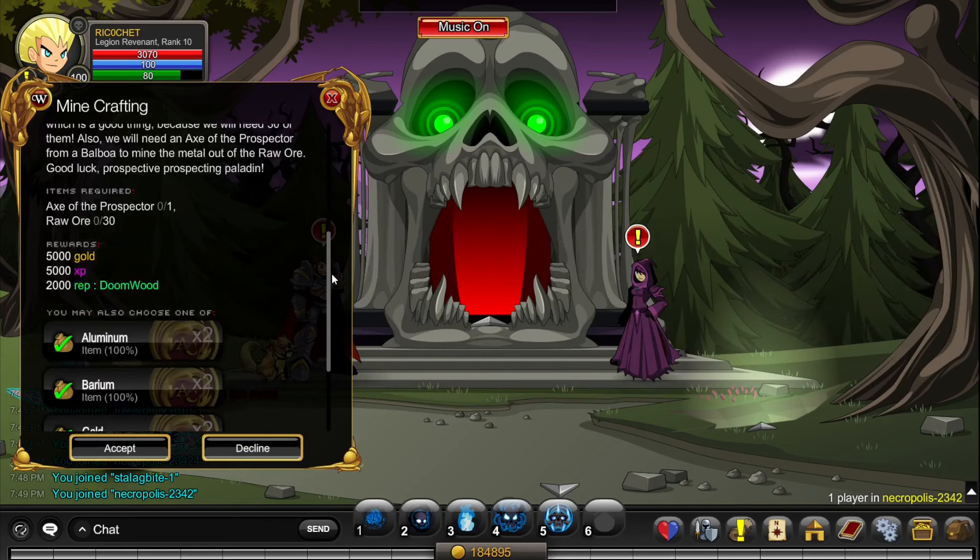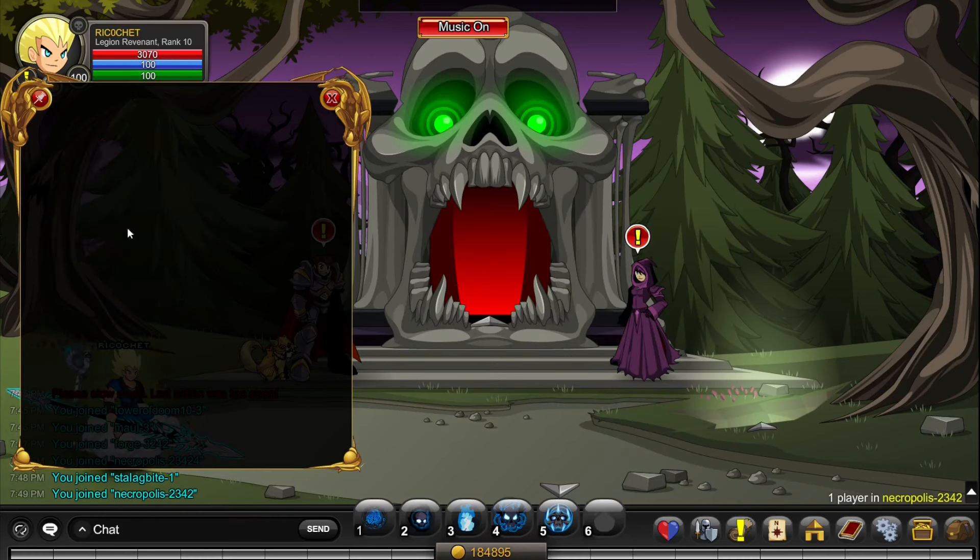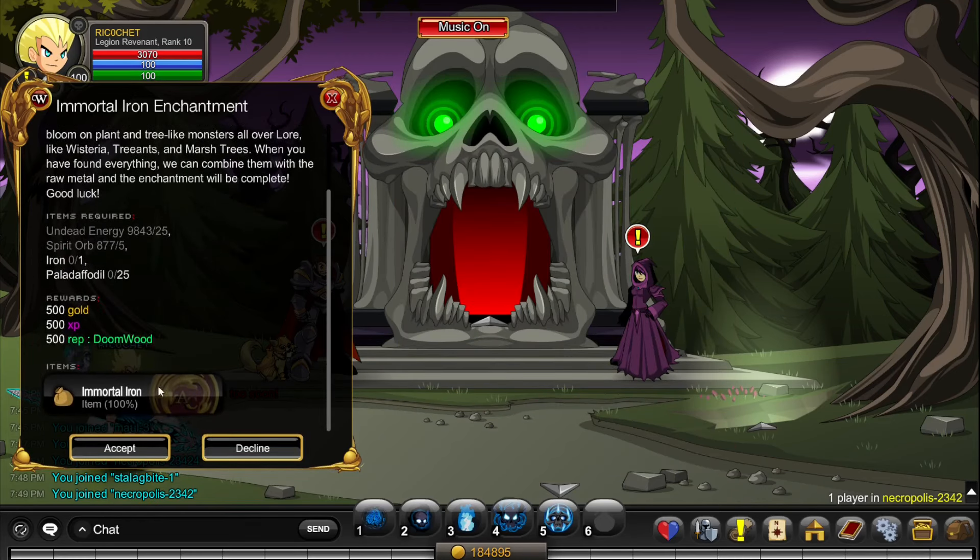Turn in your quest and click on Iron — you can choose which one you get, and you'll receive two irons. Then click on the Immortal Iron enchantment, which will give you one Immortal Iron. For the Immortal Iron, you need undead energy from killing skeletons at Battle Under B, spirit orbs which you might already have if you've tried Blod before — if not, it's going to take a while and probably isn't worth doing.